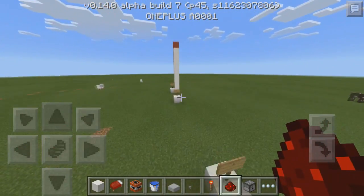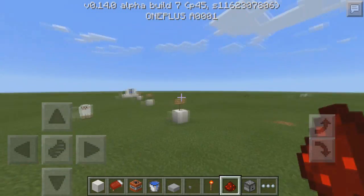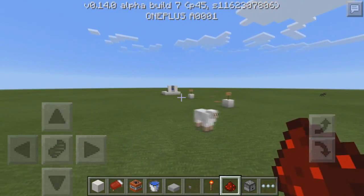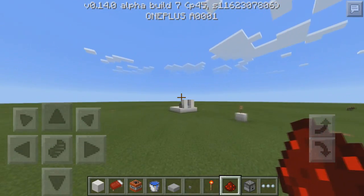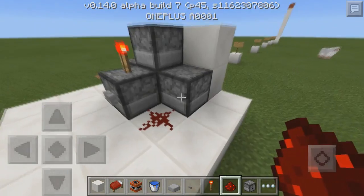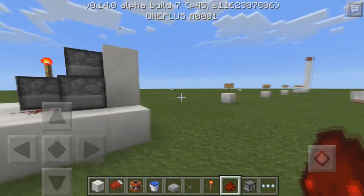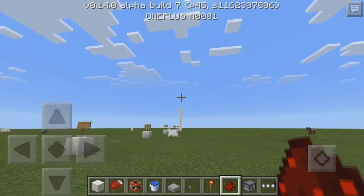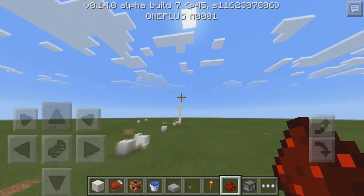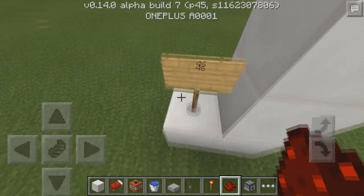This TNT cannon can range anywhere from 30 to 40 blocks — most times it can reach 40 — it just depends on how the TNT reacts when it is exploded. I'm going to show you this TNT cannon and then show you how to make it. Just press the button and it releases the TNT, it will shoot it out, and it hit a red block at 46 blocks away.